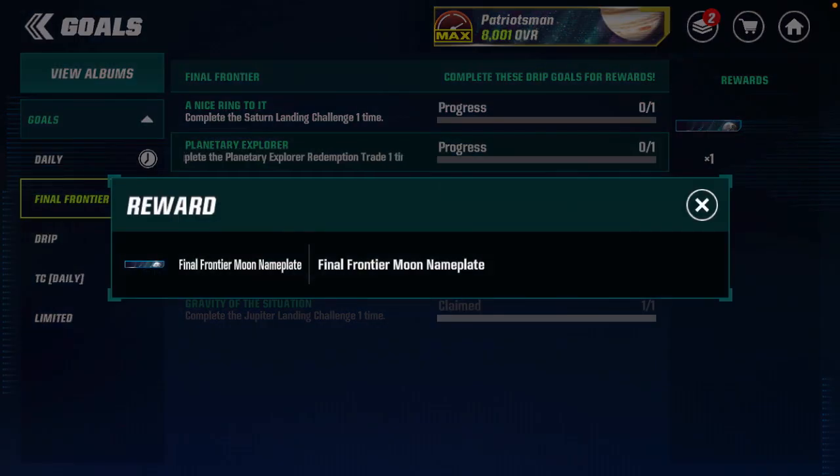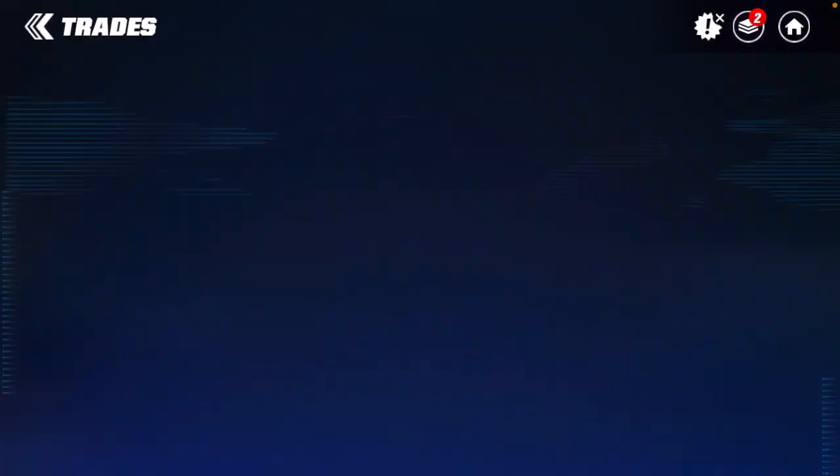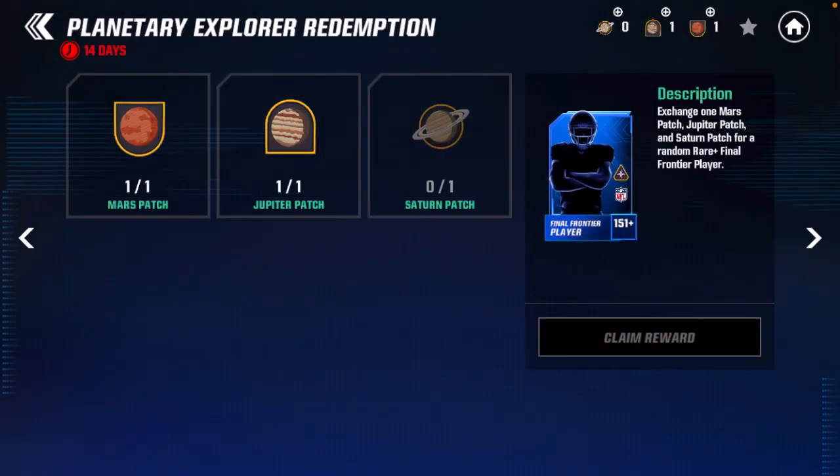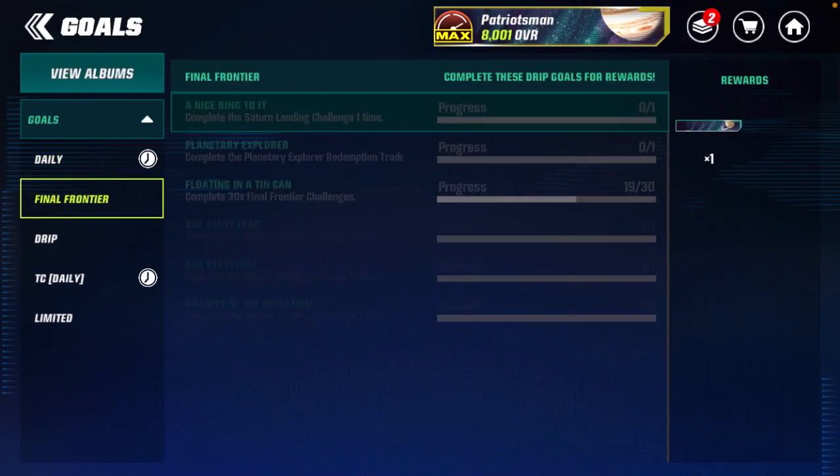The second banner is the Final Frontier Moon nameplate. All you have to do is complete the Planetary Explorer Redemption trade one time. You put in three of each patch for each planet and you'll get the Moon nameplate. To get those patches, you play through all the Mars events, all the Jupiter events, and all the Saturn events one time and you'll get a patch for each.